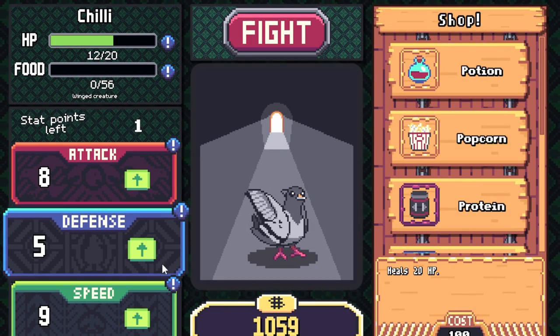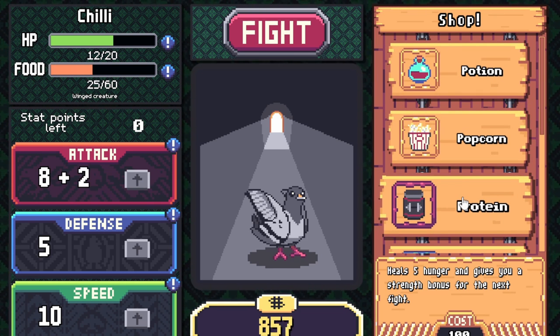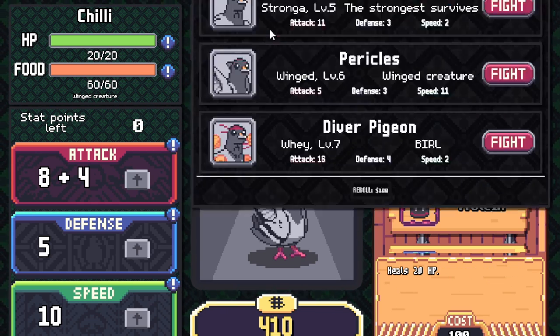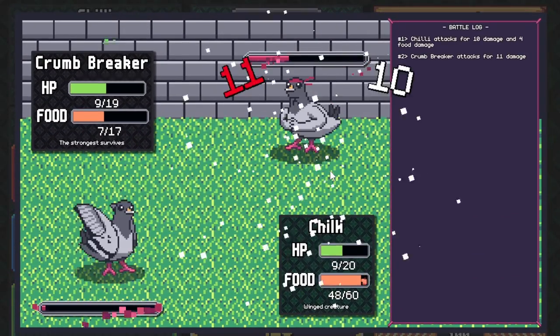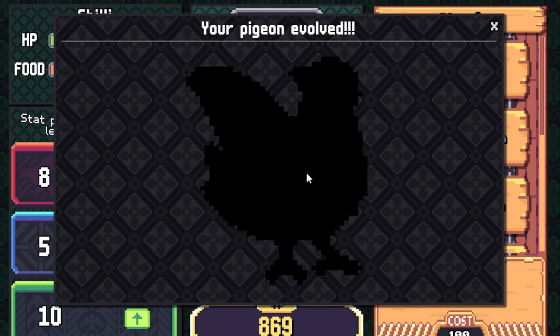Let's do the same thing again and get a bonus strength. Let's fight now — attack 16. The roll is 11, 3, and 2. Chromedraker — his defense is not good and our speed is much, much greater. I'm going to go for him. I mean, that was a walk in the park. We've evolved again!